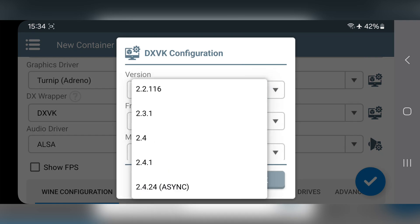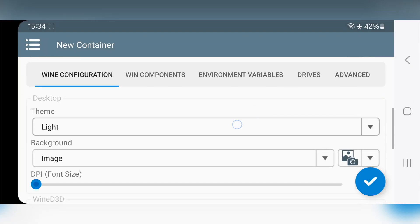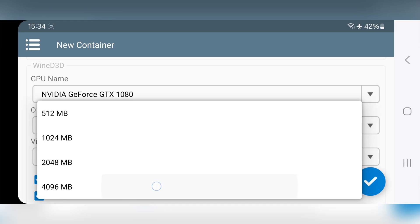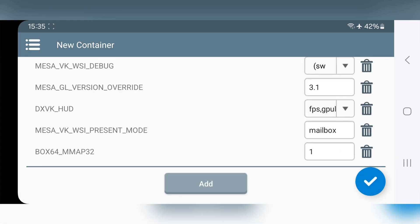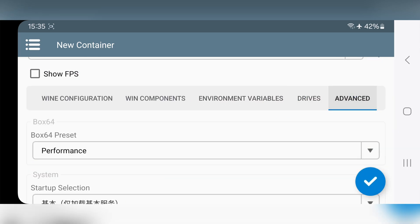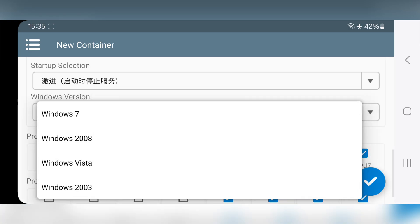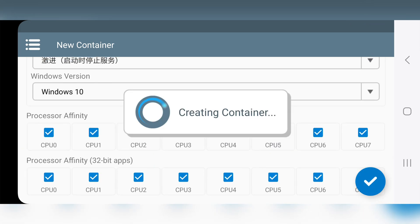Select the DXVK version based on the compatibility of the game — here I'll go with the latest async one. On Wine configuration, same as usual as we did on previous videos: select GPU and set GPU video memory to maximum. Now go to environment variables and remove Gallium HUD, because we already enabled DXVK HUD, which is more than enough. Now in the advanced section, select startup selection to aggressive, also Windows 10 version. In processor affinity, enable all CPU cores. Now save the container.